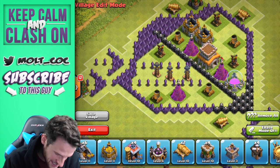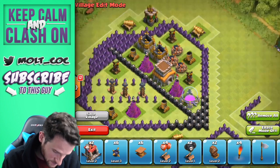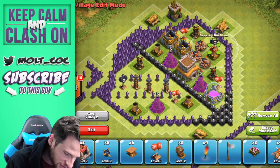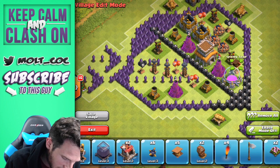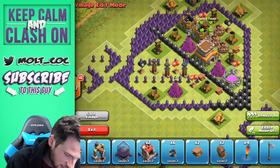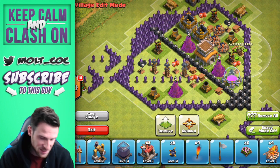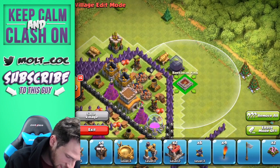We'll bring in some giant bombs right up in here to protect the town hall, and then throw in some air mines randomly throughout. I'm going to sign off after this and wait to see if we get attacked. We'll throw all of our spring traps in here — the goal of this base is to protect the town hall, so I'm interested to see if we can actually do it. Let's throw our dark elixir out here and put our king over on this side.